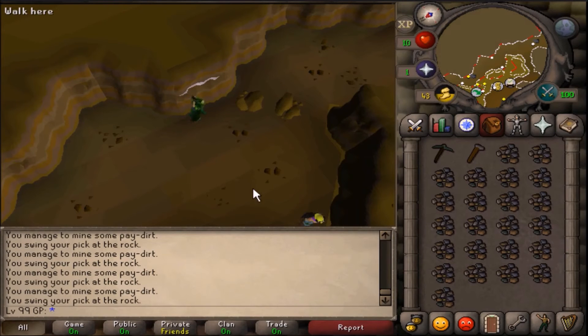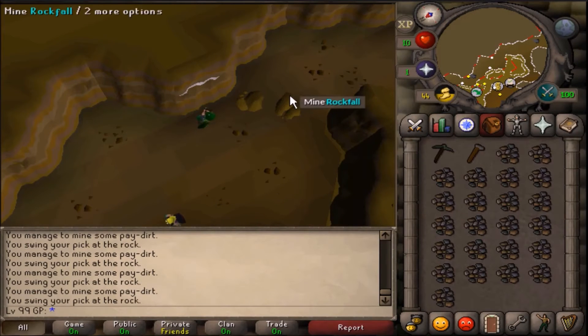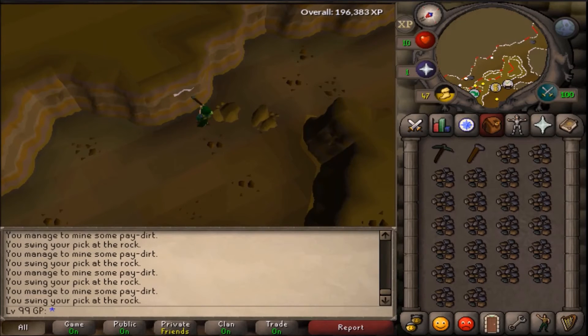Alright, so after getting level 40 fishing I decided to head to the Motherlode mine and just catch up on mining a little bit. Since we did start at level 31 mining, what we mostly got was coal and a few gold ore. I stayed here until level 41 mining just so that we could use our rune pickaxe once we decided to come back.